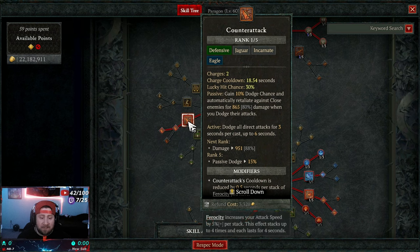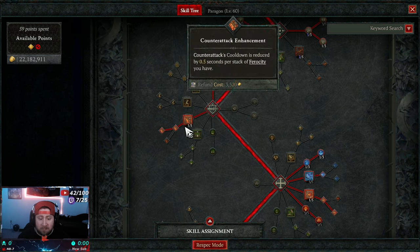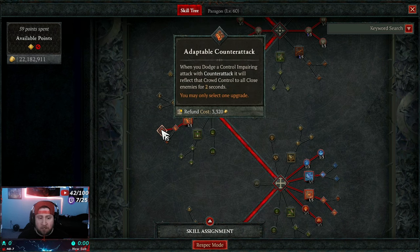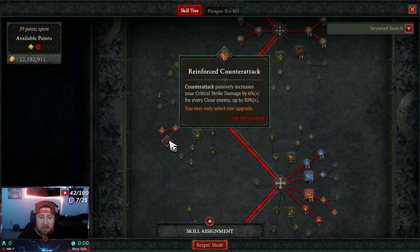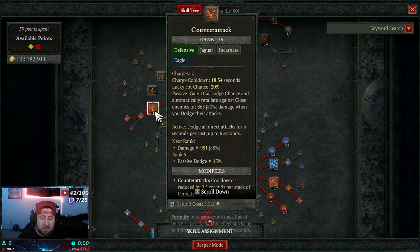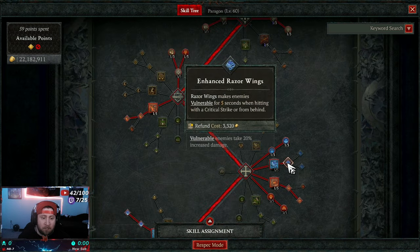One point in Perseverance for additional damage reduction, one in Fueled for life on kill. Then we take Counter Attack — this is huge. It gives us dodge chance and resets our cooldown, granting more seconds of ferocity, more cooldown per stack of ferocity. Adaptable Counter Attack means when we dodge a crowd control attack, it reflects the crowd control back to all enemies. We max this out — Adaptable is fantastic, and this is also what reflects our Razor Wings.